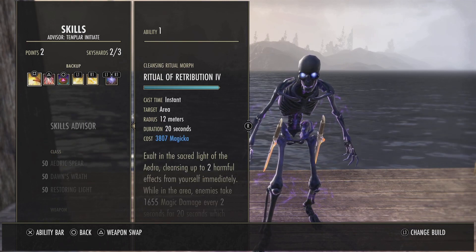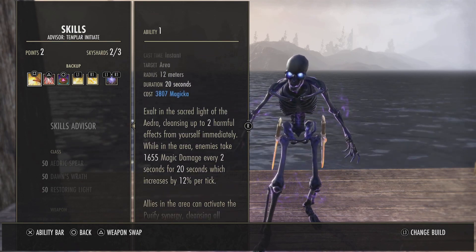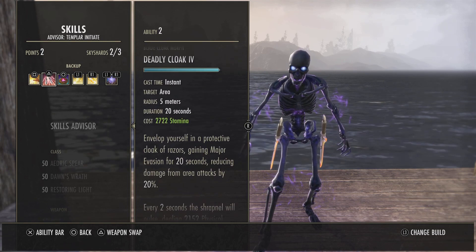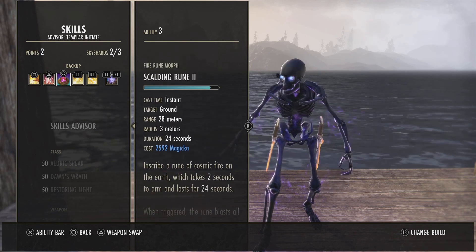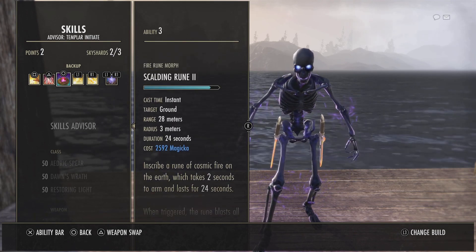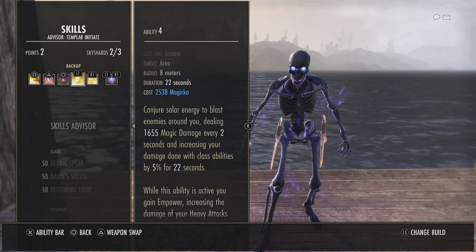Flawless Dawnbreaker is our ultimate — we're going to be using this during execute to empower our beams. On the back bar: Ritual of Retribution is a really strong DoT that ramps up in damage, so try not to recast it early. Deadly Cloak procs our Black Rose Prison daggers and also does good damage. Scalding Rune is another DoT — this is kind of a flex spot, but I found it works really well for damage.